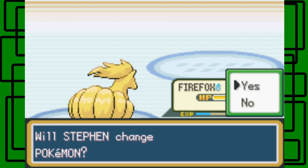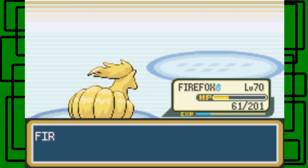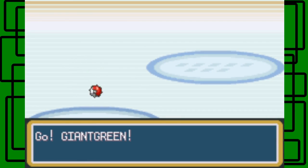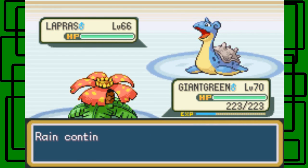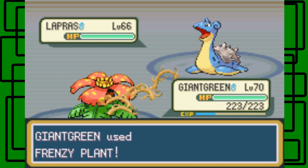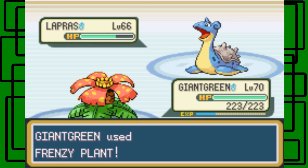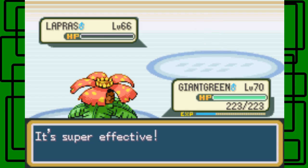Next is Lapras. I'm going to switch to Giant Green and use Frenzy Plant, hopefully taking it out in one hit. Lapras is level 66 and male. Rain continues to fall. Frenzy Plant hits — it's super effective. Nice, that's what we want.